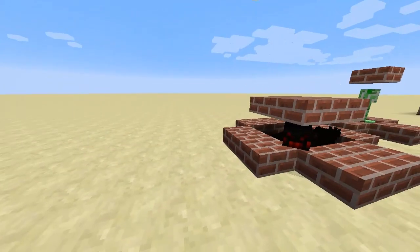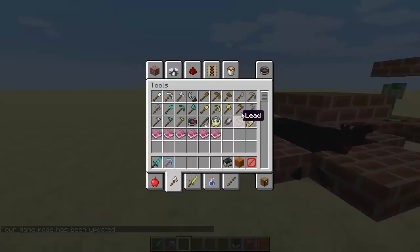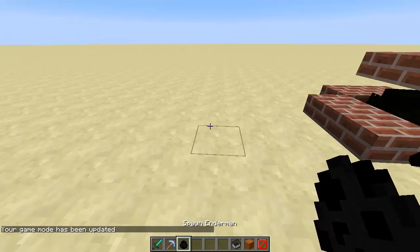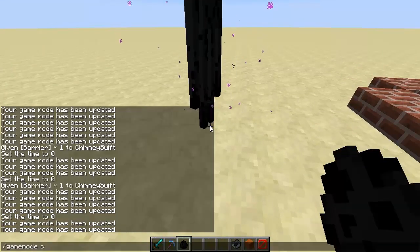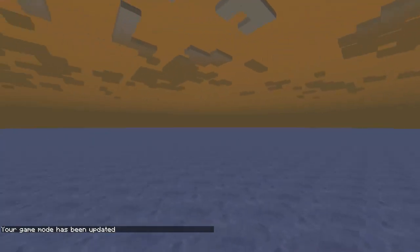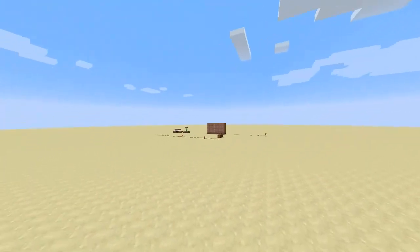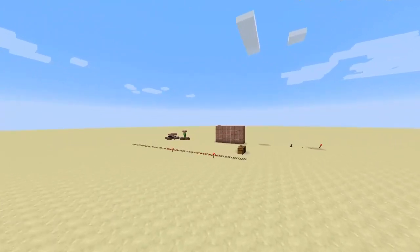The last mob to show is an enderman, but I need to go back to creative mode to get a spawn egg since he'd be teleporting away. Let's go to spectator mode — if I click on him you can see what the enderman sees. He just sort of teleports around and does his thing, but I don't want him to take me way far away. So that is spectator mode.